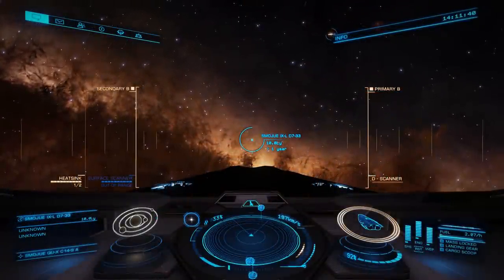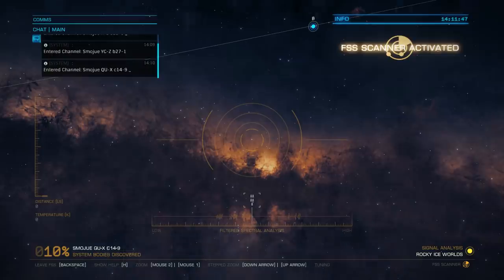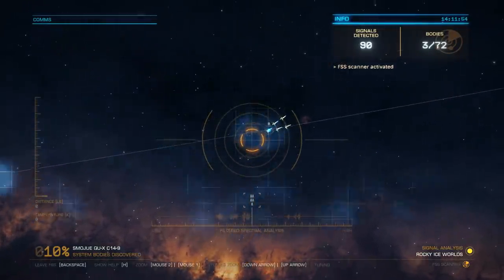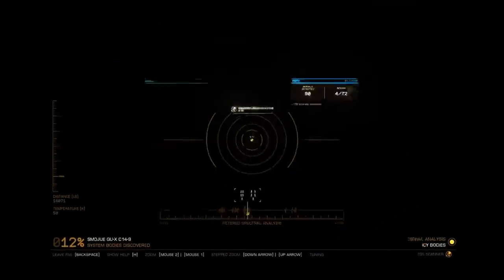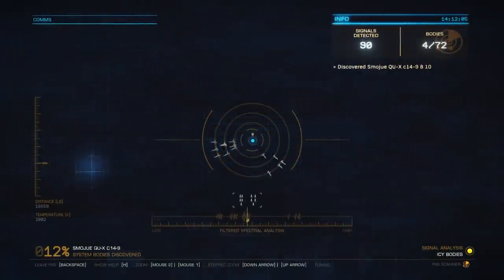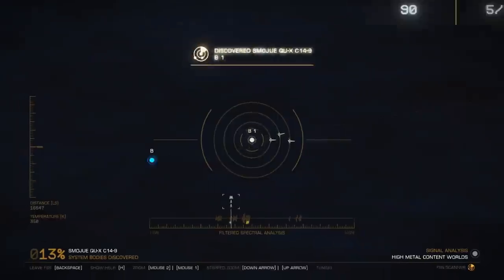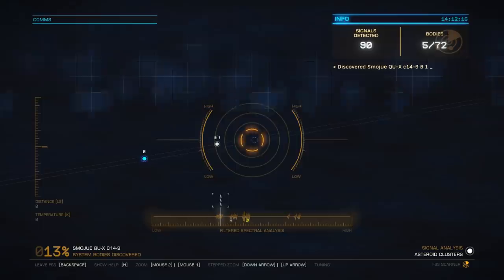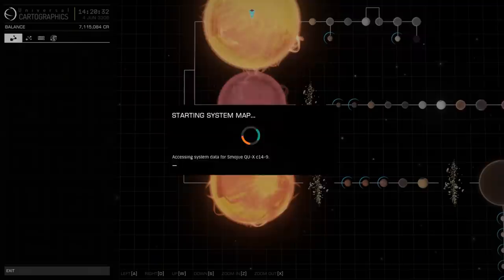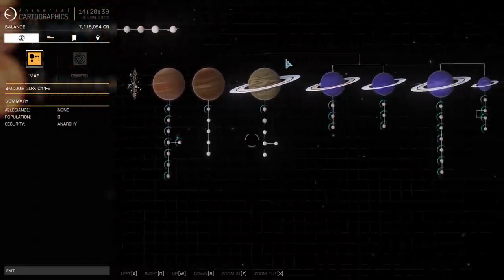Now, I did mention that I wanted to do some mapping along the way, particularly if I came across any star systems that have an abnormally large number of orbital bodies. And this one — whose name I'm not even going to attempt to pronounce — contains 72 planets. I'm not going to make you sit here in real time as I scan and map every planetary body in this system. All you need to know is that I am the first person to ever set eyes on this star system. Not a single orbital body in this system, not even the star, has ever been visited before. Which means I'm going to get my name on the star charts as the first person to discover everything in this system. And all of this data is going to be worth millions when I finally make it to Colonia — just from this one system alone.